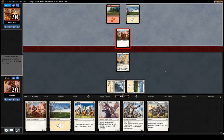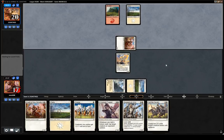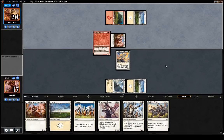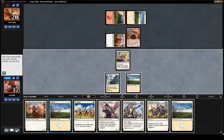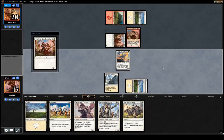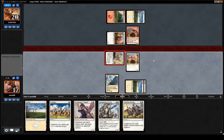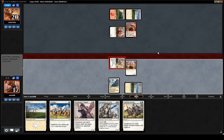They have plus 2, plus 2 indestructible it seems — don't really want to trade here then. Could be a bluff, but I kind of doubt it. I think we'll play our own Knight, offer a trade with their Knight; if they have the trick it doesn't really matter, just don't want to trade my first striker, which is great.